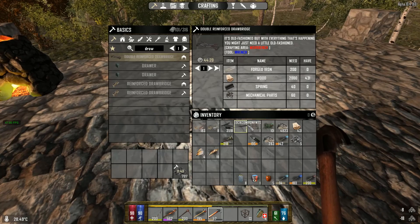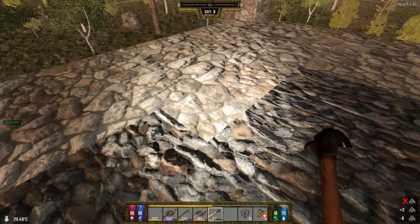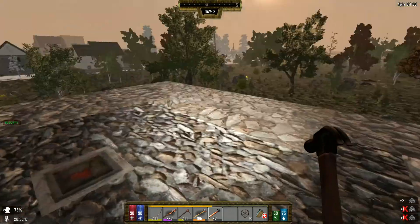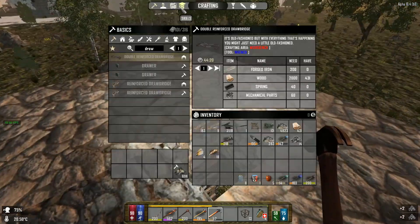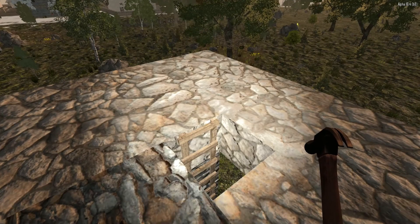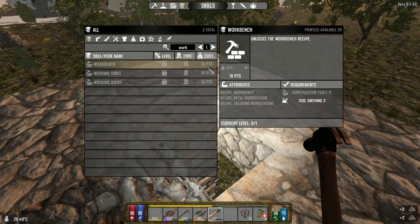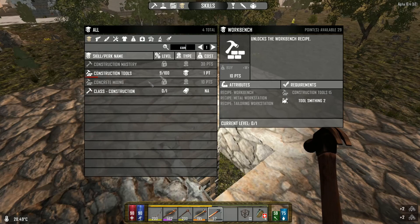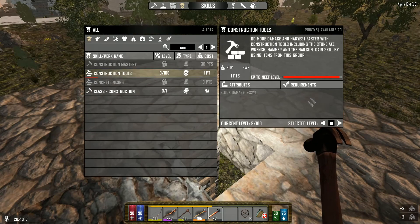What's still happening with my cobblestone? I need to wait a little bit. My FPS is on. Construction tools is now 9, and almost 10.